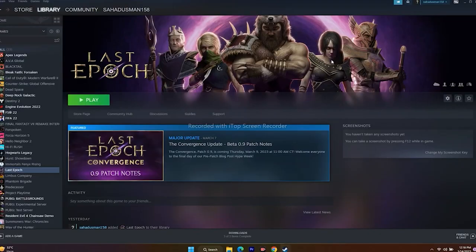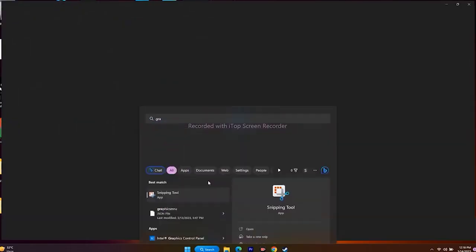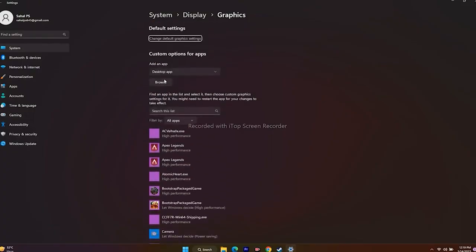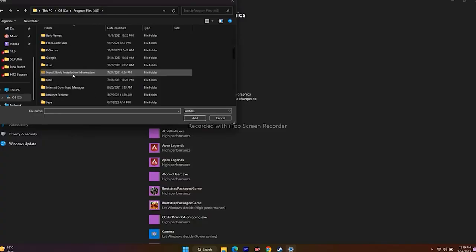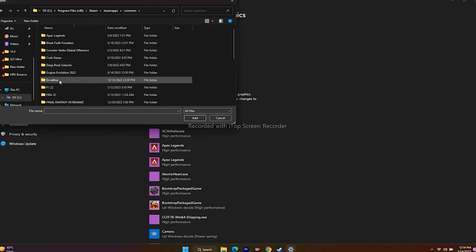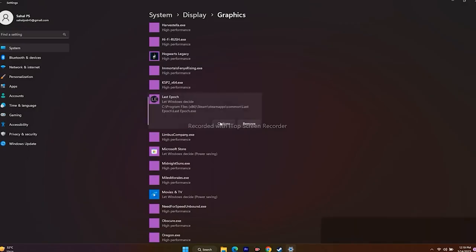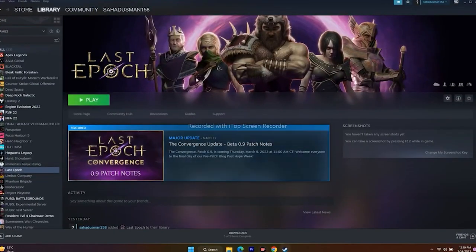Next one is running the game on the dedicated graphics card. Go to Graphics Settings in the search. Click Browse and navigate to This PC > Local Disc C > Program Files (x86) > Steam > SteamApps > Common > Last Epoch, and add the game executable. Once added, click Options, change from Let Windows Decide to High Performance, and save. This ensures maximum GPU utilization. Close and try to play the game.